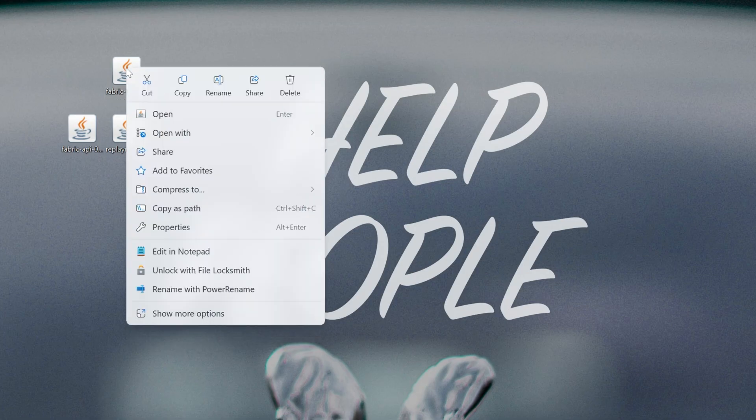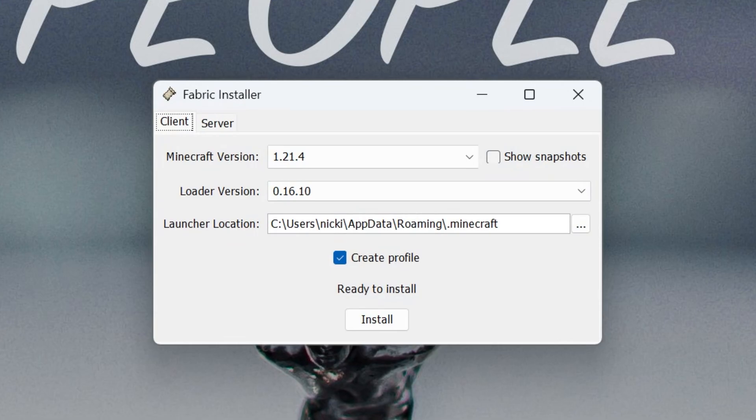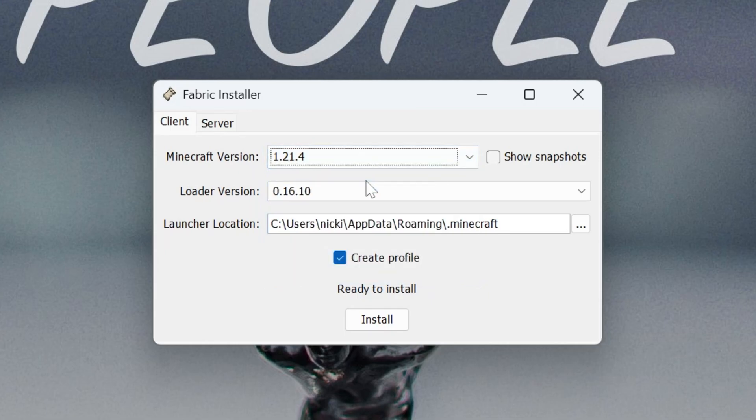Open up the Fabric installer again — right-click, open with, click Java. Make sure you're selecting the correct Minecraft version you want replay mod for. I want it for the latest version, so it's already selected, but if you want a different version scroll and select that. Then make sure 'create profiles' is checked and click install.